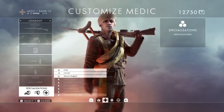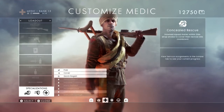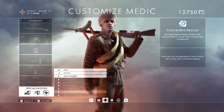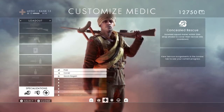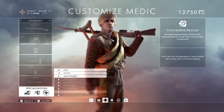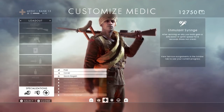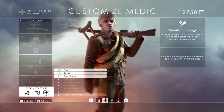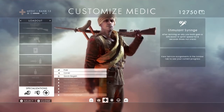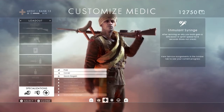Specializations — new to Battlefield 1, they are really good. I haven't unlocked them yet, but from what I hear and what I've seen, they're perfect. Concealed Rescue: downed squad mates within 20 metres drop smoke to cover their revival. They drop down, you revive them, a smoke grenade comes up and covers you. Combined with the Stimulant Syringe, which boosts yours and your just-revived allies' sprint speed for 20 seconds — smoke comes up, you two have a 20% speed boost, you leg it and you're out there ready to fight.